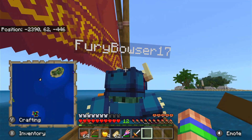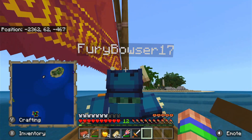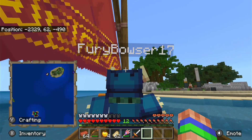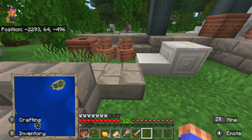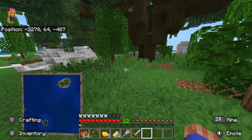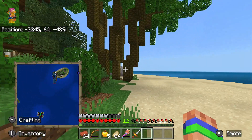They try to determine if they've visited this island before. The trees don't look familiar, though one player thinks they recognize it. They note a weird shaped rock and then are surprised by how many bases there are on the island. After some debate, they conclude it's probably a different island they haven't visited.